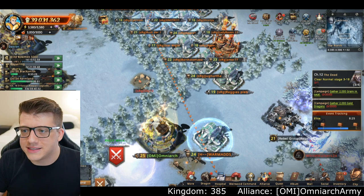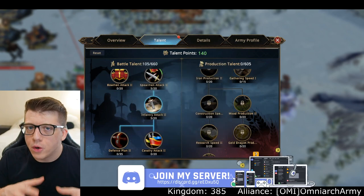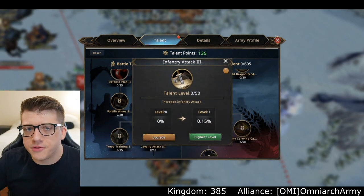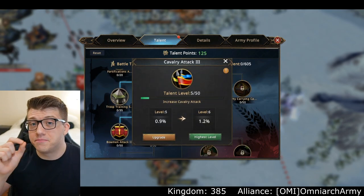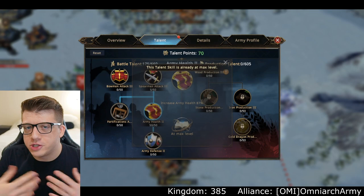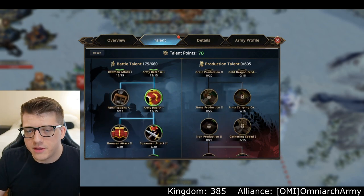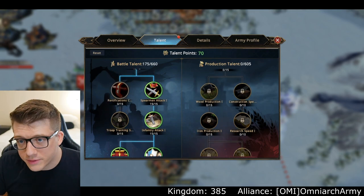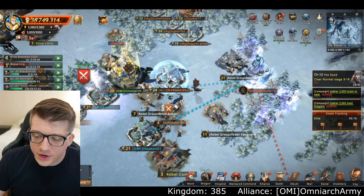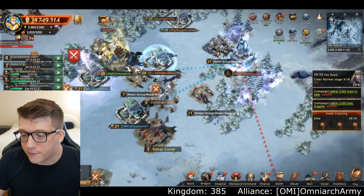I threw down an alliance marker and told everyone in my alliance: if you're willing to come and fight, teleport here and we're going to start rallying these guys. Then I reconfigured all my talents to be focused on military — maximum attack for going into war. I put the minimum points to reach the end of the talent tree, then fill out the end of the tree, because that's how you get the most point-for-point value. I focus mostly on infantry attack since a majority of my commanders are infantry, and also go for universal stats as well.